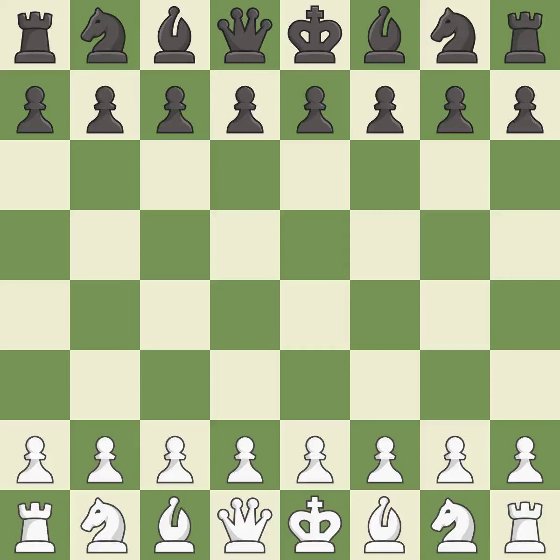9.Nh3 — a close game that was lost by a mistake. White really outplayed black in that one. Both players had an amazing opening, but white overpowered black in the middle game. The game opened with the queen's pawn.